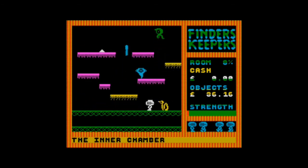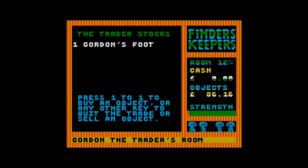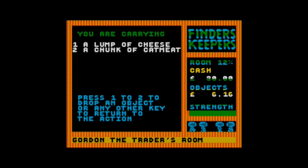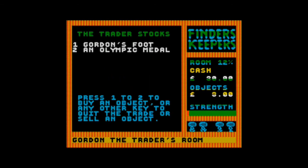The trader man's this way I think. I'm being chased by a big worm. There he is — Gordon the trader. He's got Gordon's foot — well, I don't want your foot Gordon, I don't know what I'd use that for. I've got a lump of cheese and an Olympic medal for something and a chunk of cat meat. Just sold him the medal — that's got me 30 pounds.